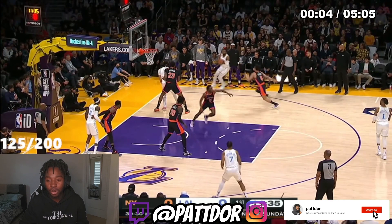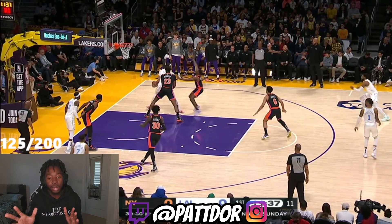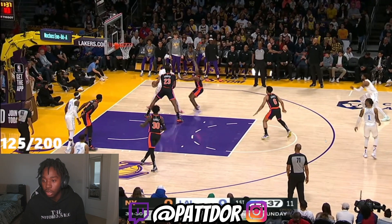Beasley, relocation — you got to relocate. Anytime you see a double team, you're either going to cut or you got to relocate so that when that one player has to make that first pass rotation, they have to rotate a longer distance, which is what Beasley does here.